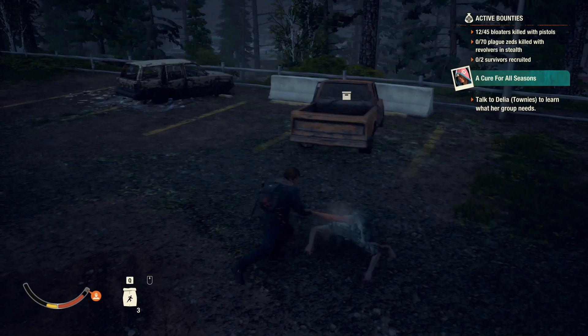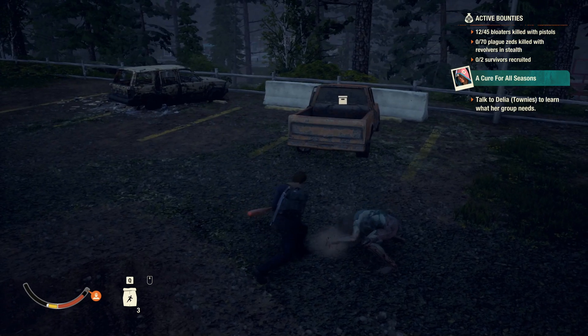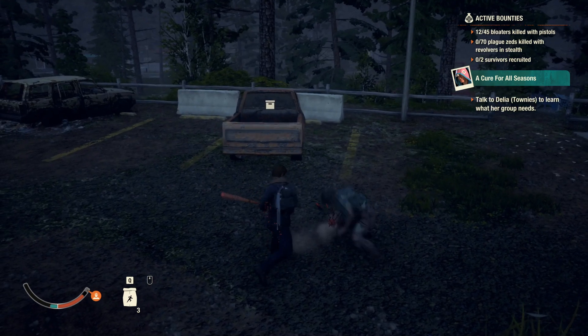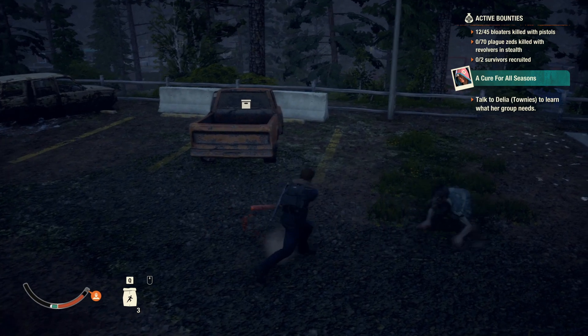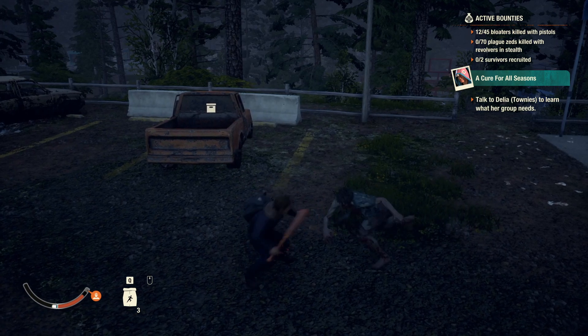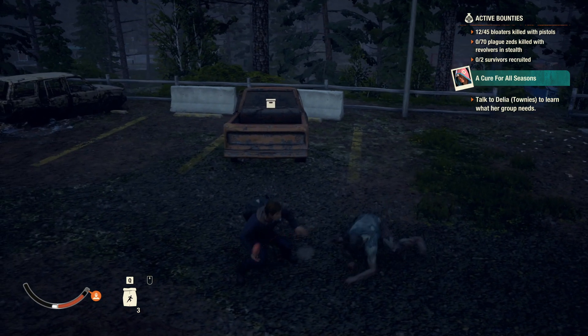Now I've slowed it down so you can see the feral's attack pattern. Generally what happens is they'll jump backwards while you're hitting them in melee. As you can see, I'm hitting this feral and he jumps back. The main attack that gets people is the feral will leap at you and swipe three times. All you have to do is double dodge — just jump back.